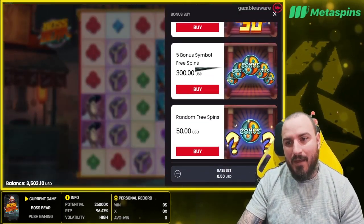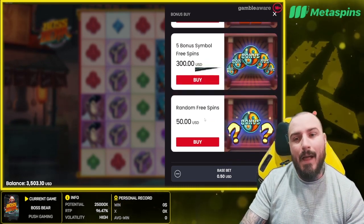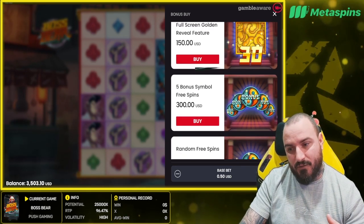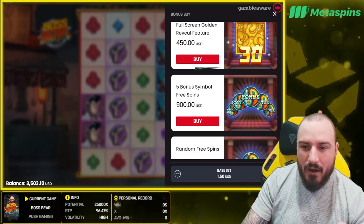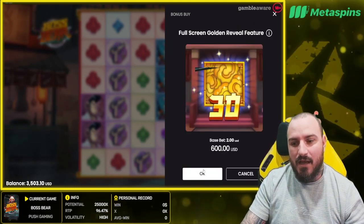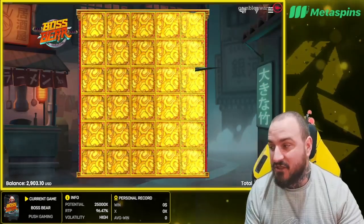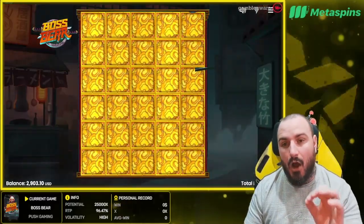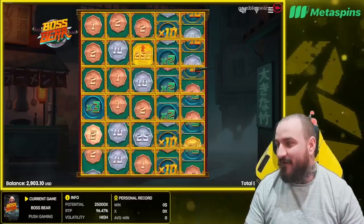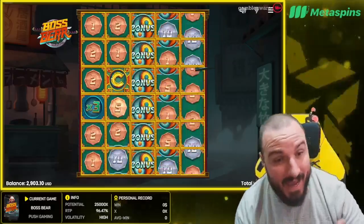It's a cool little game, it's a bit funny really because it's got the full screen reveal like Razor Returns has, but on the bonus spin symbols you can either get random or five symbols — there's no in between. Also what I noticed is that when you get to the max level on Boss Bear, unlike Big Bamboo, they don't get rid of the older lower value symbols — they stay. Very interesting.